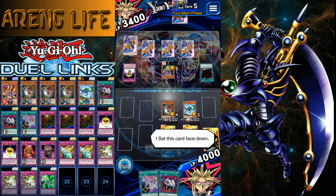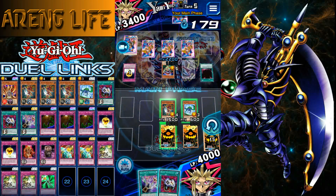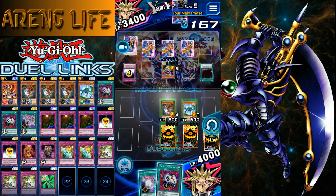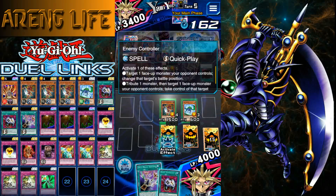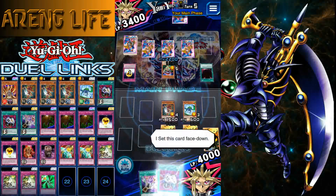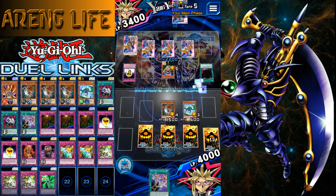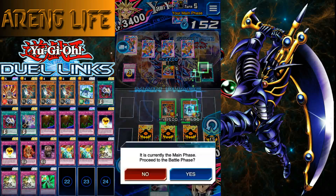If we attack into his monster we deal 700 damage — not exactly what I want. I could shut him down by switching to defense and attacking, but he probably has some defense. I want to save Anti-Magic Arrows to end the game, not use it now. I'll set the Econ and force activations if I really need to, then enter battle phase.